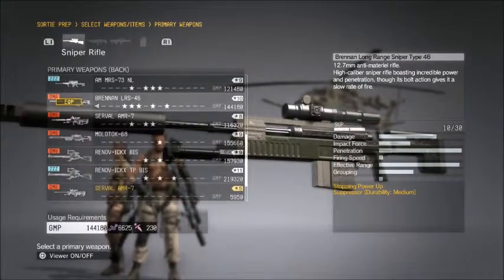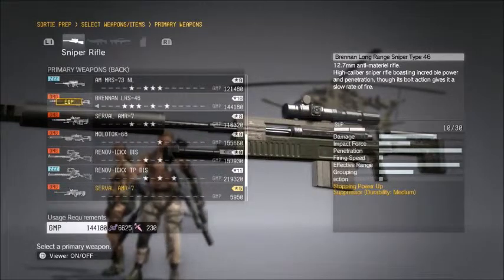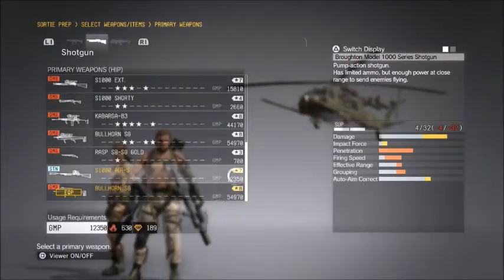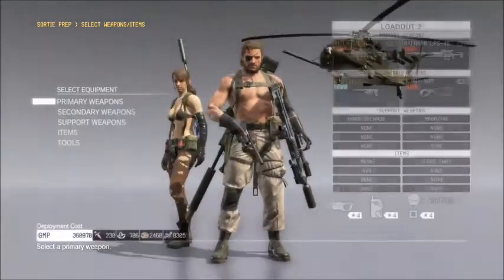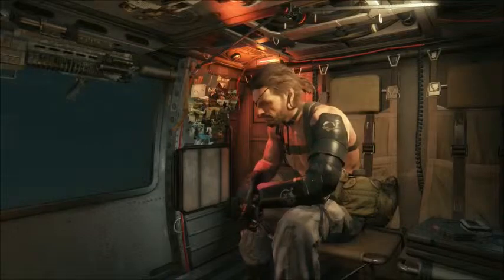This is the grade 10 Brennan, which is about 144,180 GMP to deploy with. And now we have the grade 8 fully automatic bullhorn shotgun, which is almost 55,000 GMP to deploy with. I'm only mentioning GMP because I can't lower the resource costs with this trick. Now I'm going to show you the simple method for lowering GMP deployment costs.